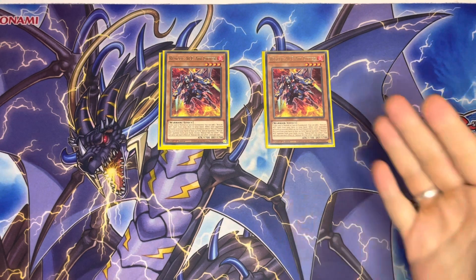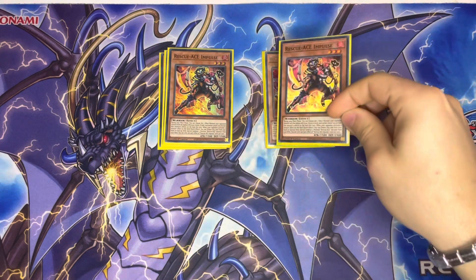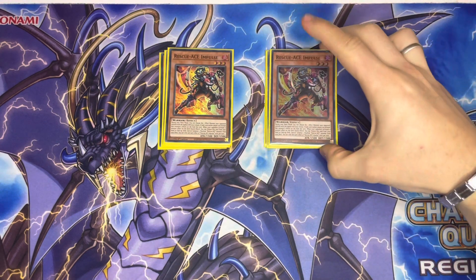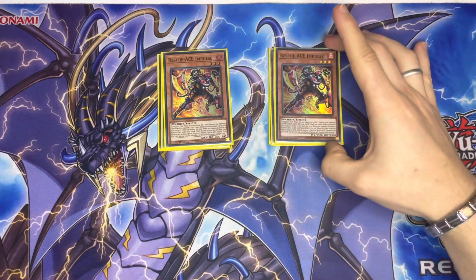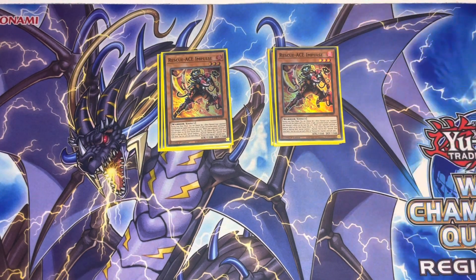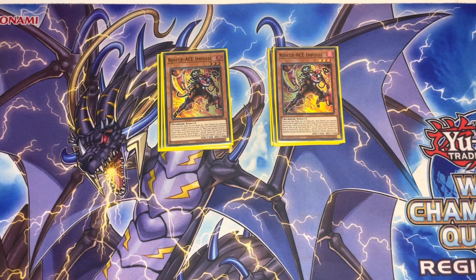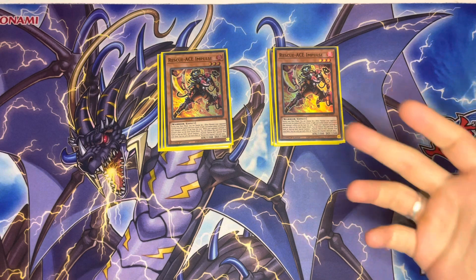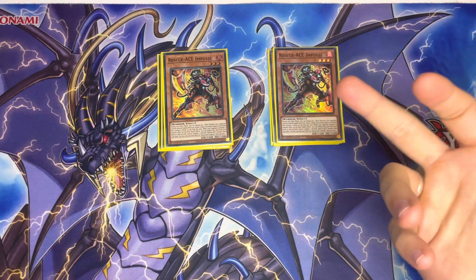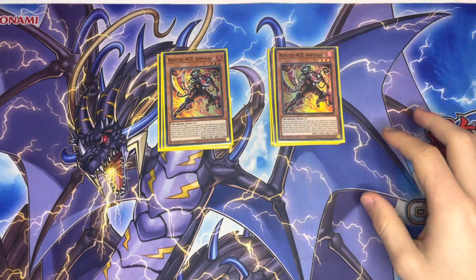We have double Rescue Ace Impulse — this guy is sort of like the hand trap of the deck. You mostly use him on the field: you can choose one effect so it doesn't target the monster with the highest attack, and it can't use its effects for the rest of the turn, which is really useful. If they chain that monster, you can chain him and he special summons any Rescue Ace monster that is a machine out of the deck. You can activate it from the field or hand, so during your opponent's turn you still have some plays.